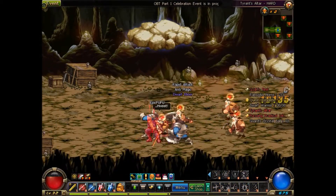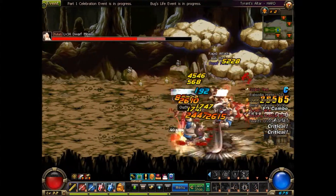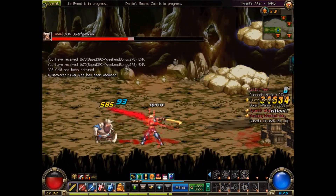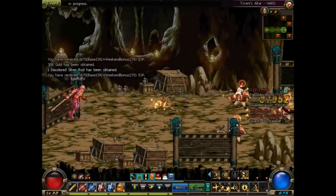One thing to watch out for is the stones that are flying. If you stay right underneath a stone they will drop and hit you. But don't worry — it takes some time to get you, and you can also look at the shadow to tell where it will land.